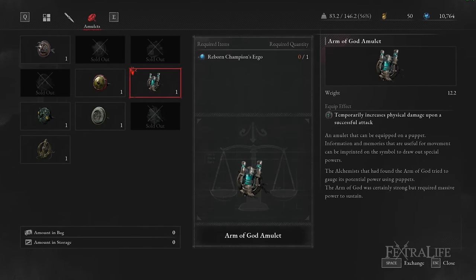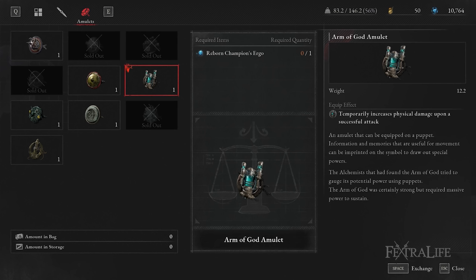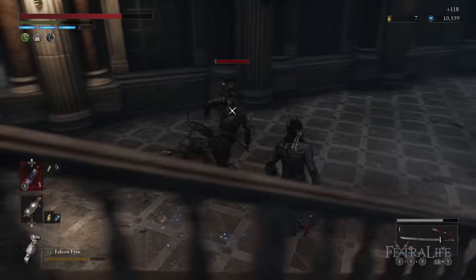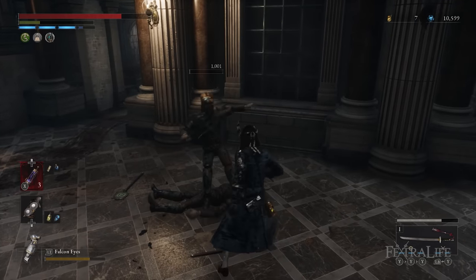In the second amulet slot, I put the Arm of God amulet. This amulet increases your damage every time you attack for up to 4 stacks, lasting 5 seconds after attacking. This weapon shines with an aggressive playstyle and has a relatively fast attack speed, so it makes sense to equip this amulet to further increase your damage while you relentlessly attack.